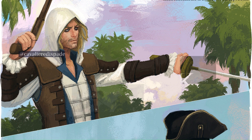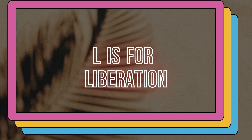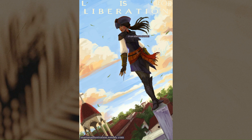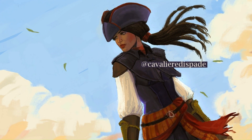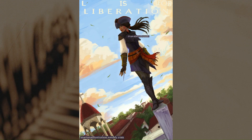Here you can see I start to use some textured brushes. L is for Liberation. I painted Aveline again, this time a full body piece with background. I still like this one, especially the colors and the shapes in the clouds. I like how the brush strokes turned out, and I think she looks really pretty with her dreadlocks flowing in the wind. I lost interest after this one, and it wasn't until three months later that I picked the set back up again.